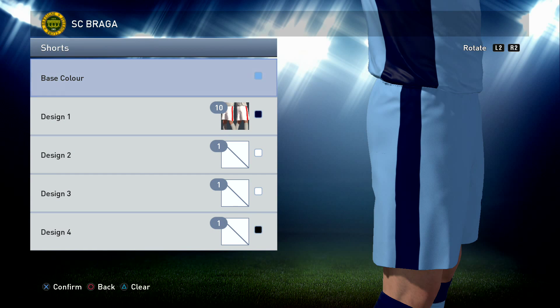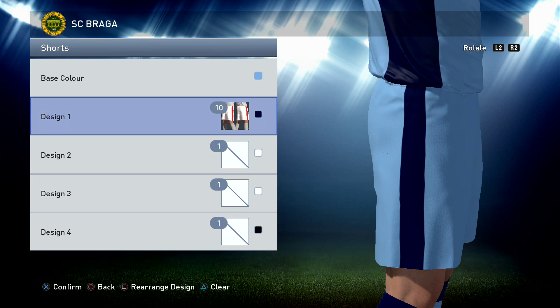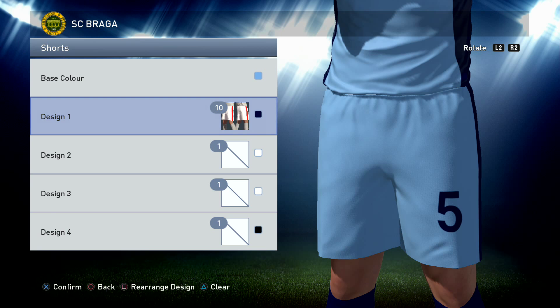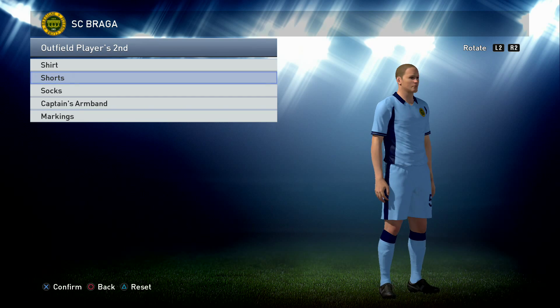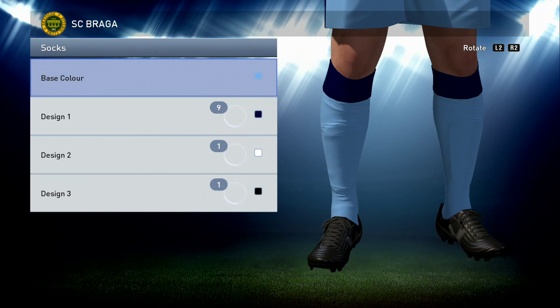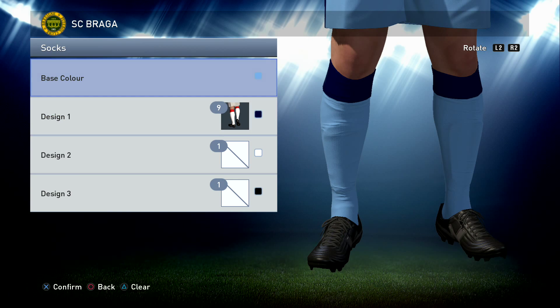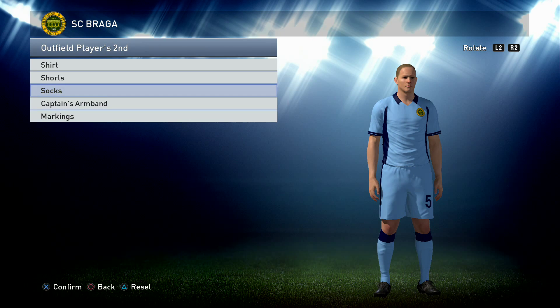Shorts: the same color blues as you've used on the shirt - light blue for the main body in the custom color, then number 10 in the darker blue. We've also put the squad number on the shorts in that darker blue, and on the back of the shirt as well. Socks: light blue in the custom color again, and then dark blue in the other custom color. That wraps up the second kit - the blue kit for Braga.